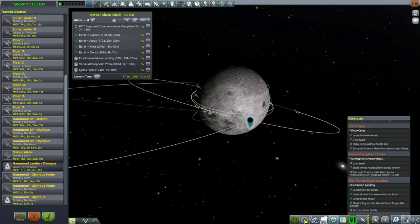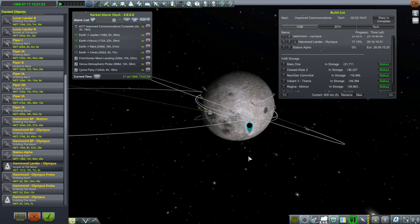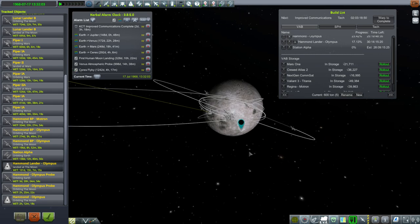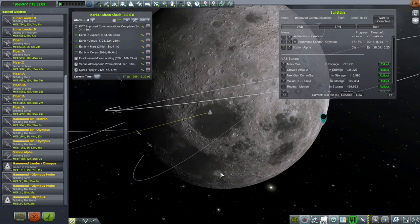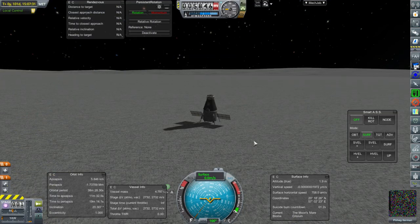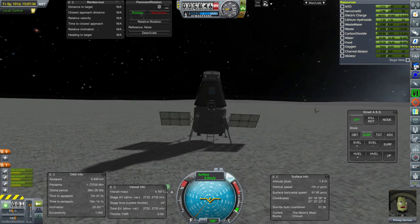We'll aim to land again, and we will land in a different biome and get different science, so that would be good. I don't think we need to rush this contract just yet. I'm somewhat concerned that when I switch to the vessel at the tracking station, it's going to hop up and do something horrible. If you've ever loaded a vessel on the moon, you know it might do something nasty. I zipped up the save just in case — but it only sprang on the legs, so we're safe.